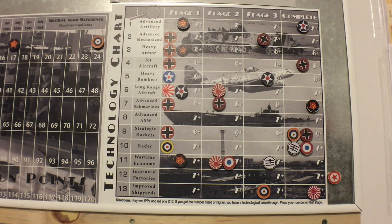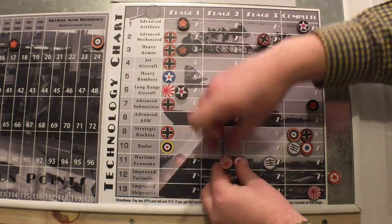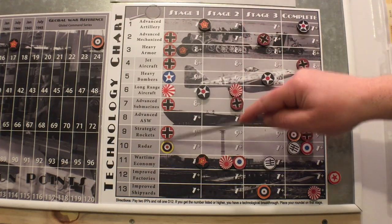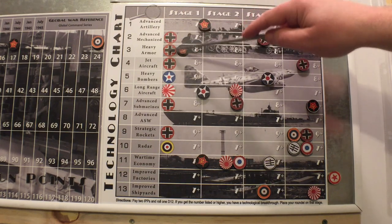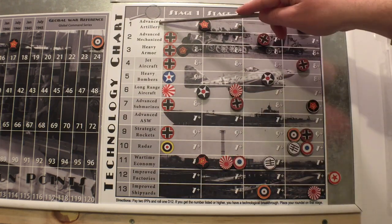Hello, RC or Rank Carcass. I'm going to be doing a video on technology and global war 1936 to 1945. I've got a current game in progress, so ignore all the magnets scattered around. The printed roundels on the magnets mean that stage is already complete for that country - it's like a bonus. Germany has a lot of bonuses, Japan has one, the US has one, Russia has one, and the British have one. There are 13 different technologies.